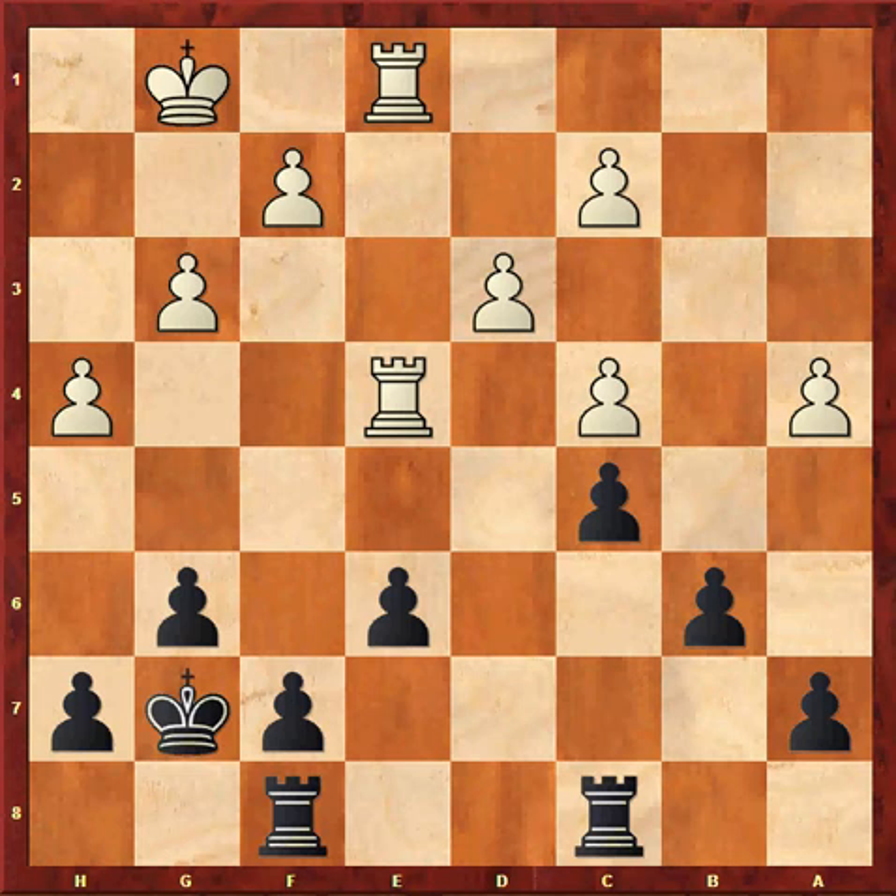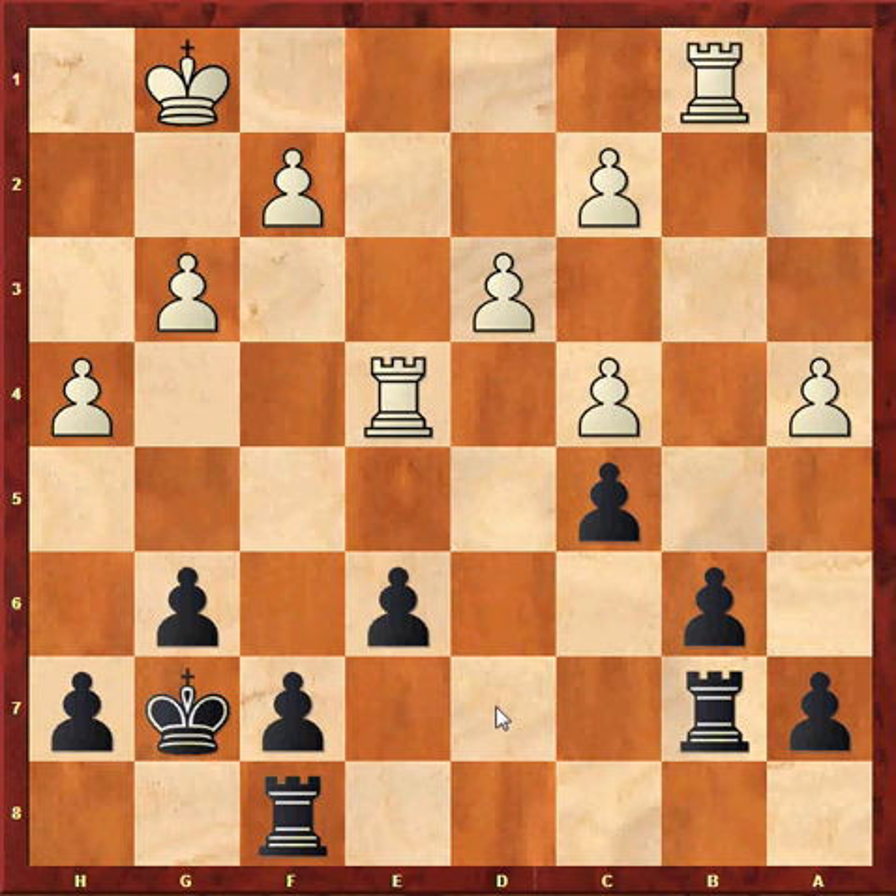My opponent is going to play Rb1 and pile up on my b6 pawn by playing Rb5 and a5. Now Rb8, Rb1, Rb7 followed by Rfb8 with the idea of trying to get a6 and b5 in may have been a better idea.